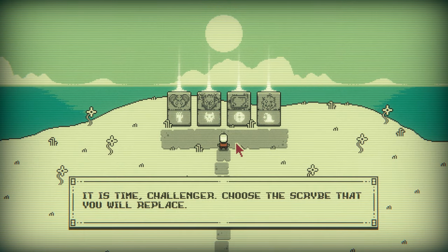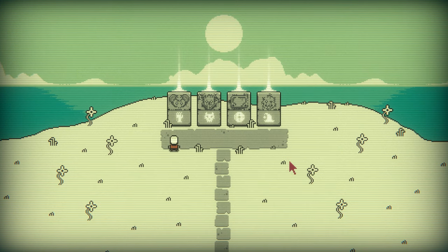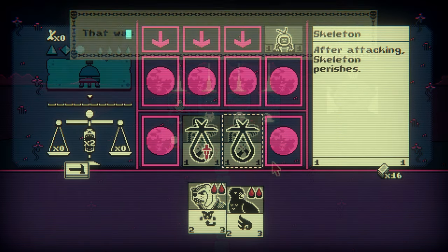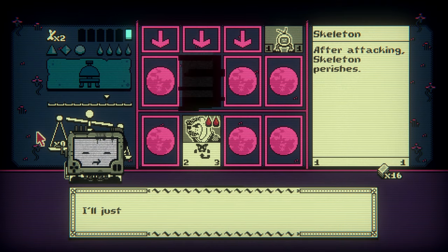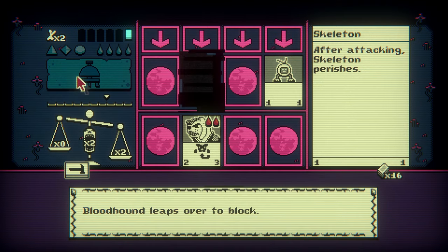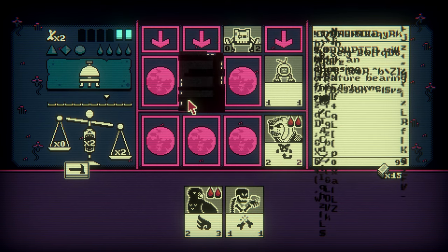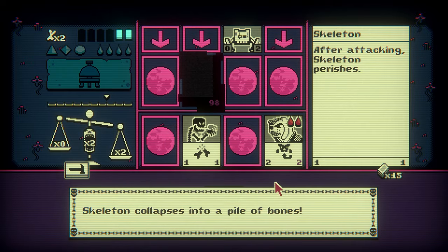After the final scribe is felled, there's one last choice: who do you replace? Regardless of who you choose, the fight that follows is the same — you always fight P-03 at the end of Act 2. He plays a mysterious glitchy card that a previous mini-boss fished out of the waters deep below the world of Inscryption. And if you damage that card or kill P-03, something goes very, very wrong.